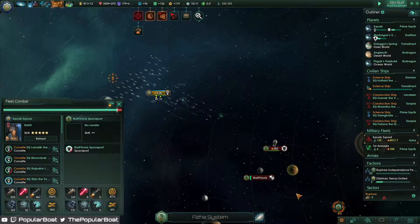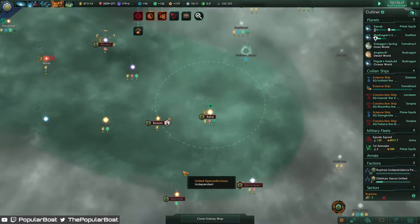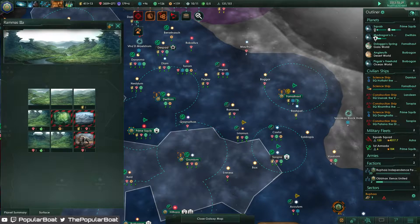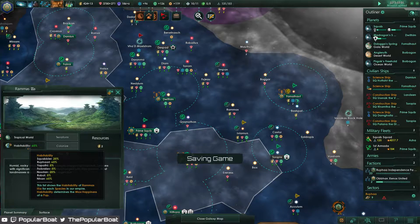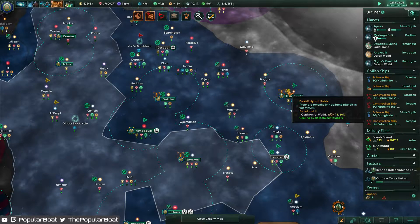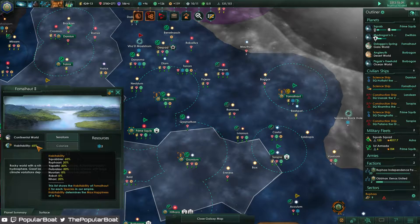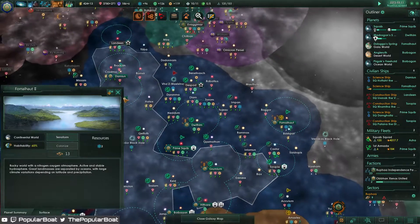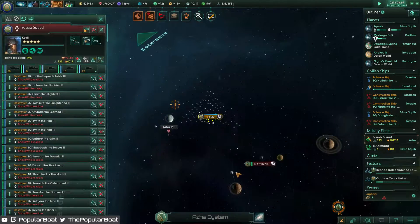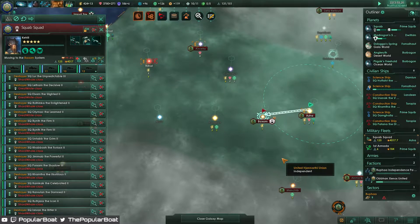Goodbye space station. I've only just started seeing the dual color icon. I assume it means we have people who are good for it - which we do, the Rufari - but it's not what we're good for. Versus yellow, which is good for us but not great. Let's go crush that station.